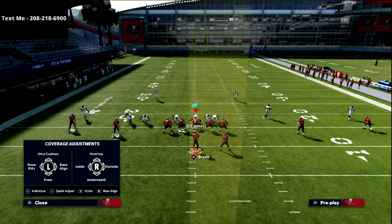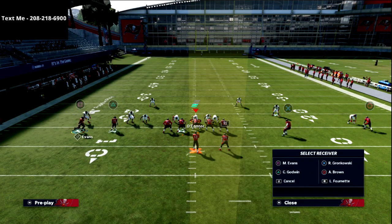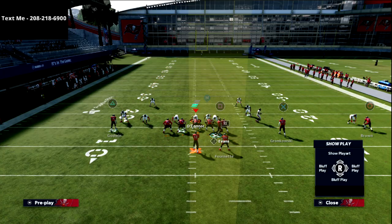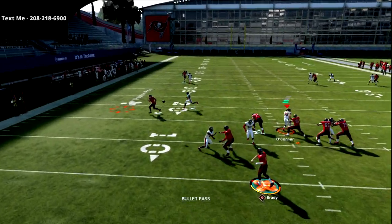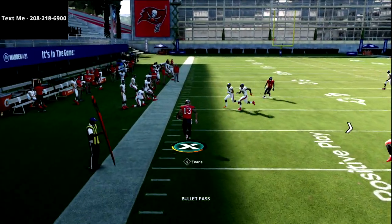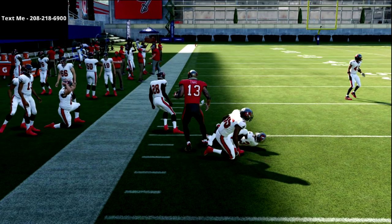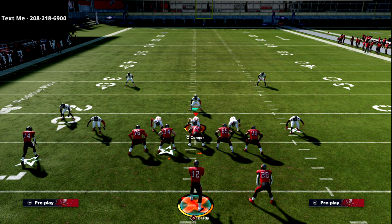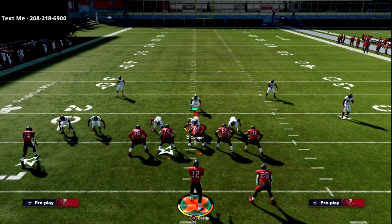The bottom line is a motion snap drag is going to be successful against man-to-man. I'm just going to get everybody out of the way and you'll see this drag — if I get it snapped properly, it creates matchup problems for people. And as you can see, that's about 15 to 20 yards just on a simple motion snap drag that you can use out of anything to absolutely torch man-to-man coverage.